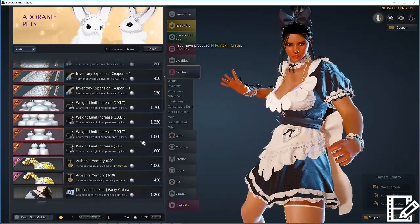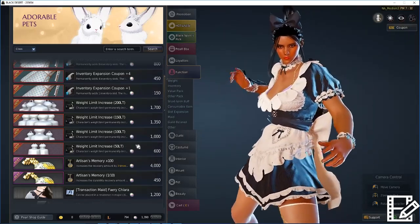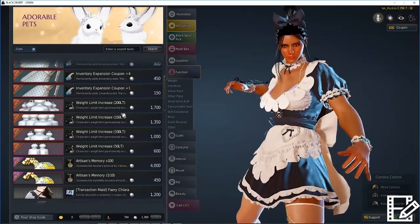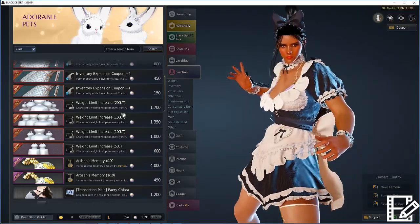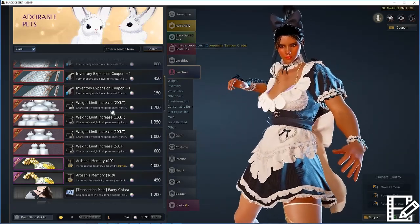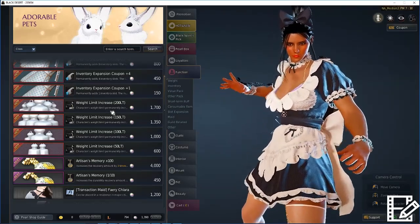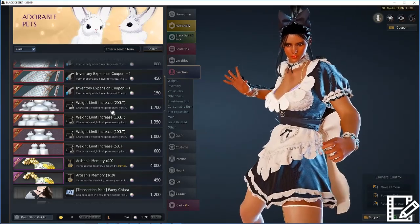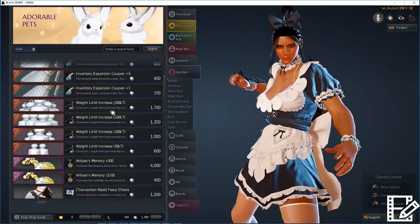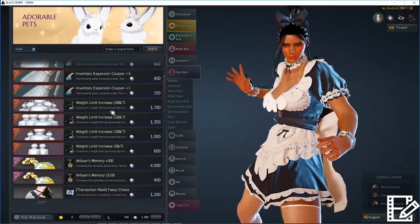The other thing you'll likely want to improve your processing efficiency is the cash shop weight limit items. These will probably run you about 40 to 50 dollars for all of them. You don't necessarily need all of them, but the more you have, the more efficient you'll be. These are something many people purchase anyway for grinding. If you don't have these items and your character is sitting around doing nothing, you'd probably be better off sticking to AFK fishing instead — though AFK fishing doesn't make as much money as AFK processing.